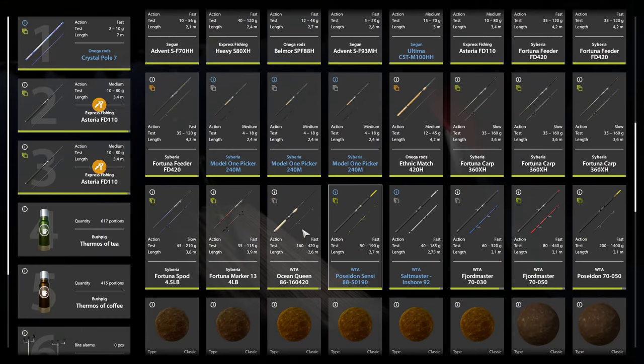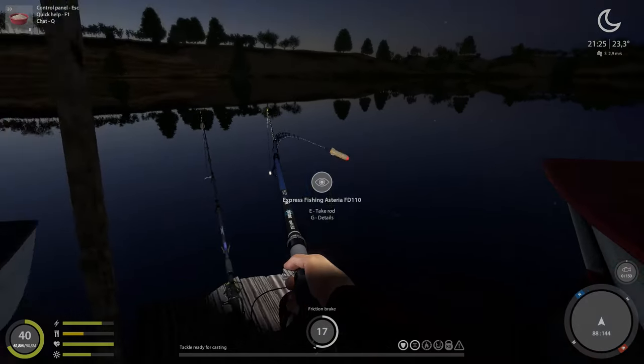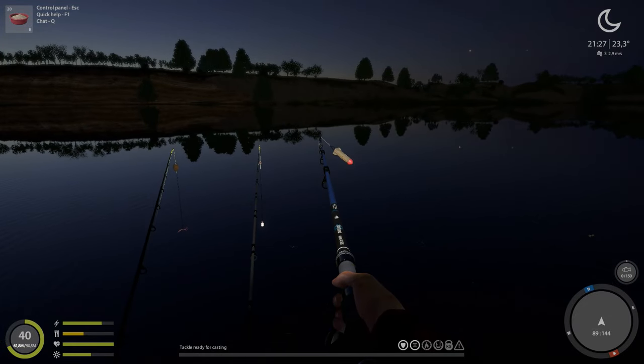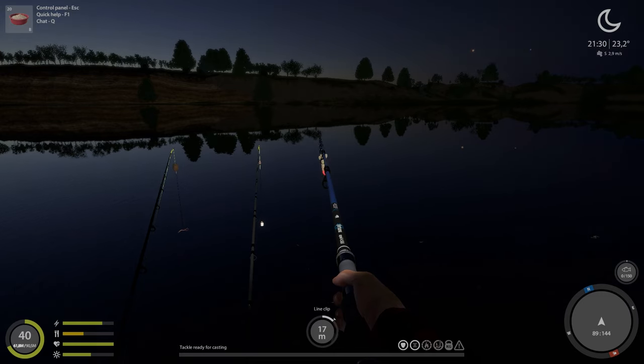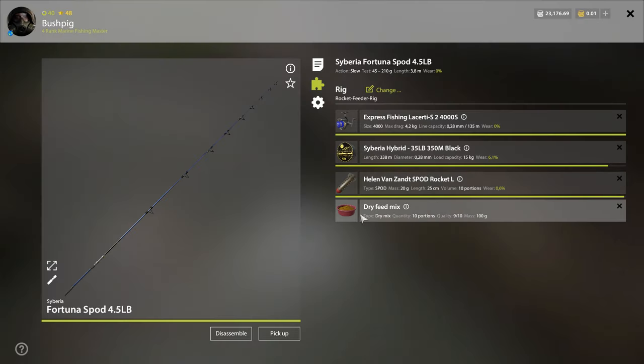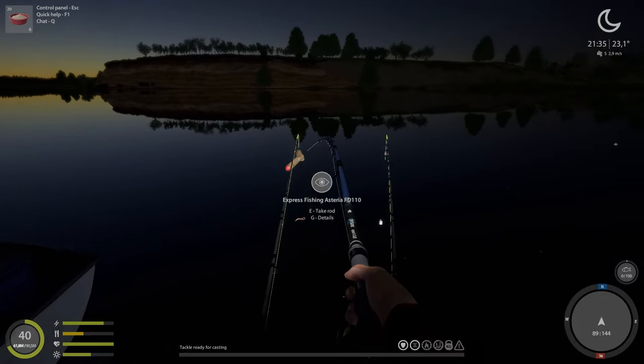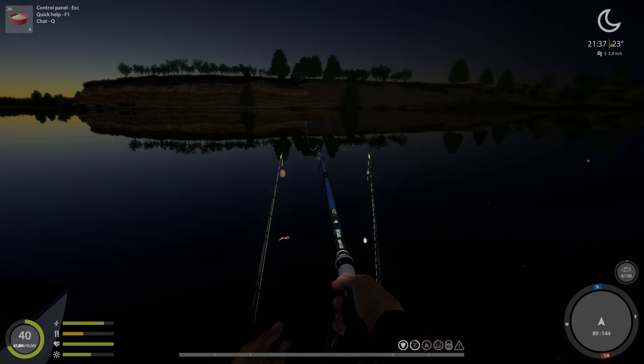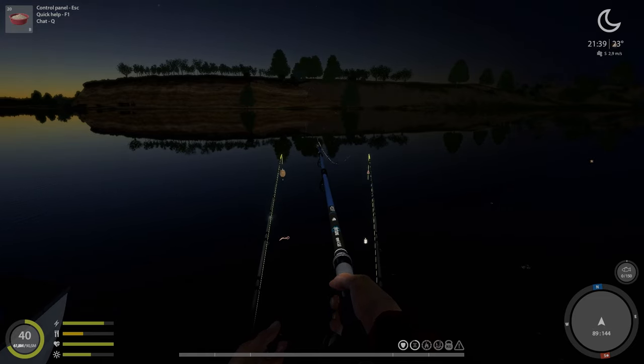Next up we have a spot rod. This rod's only purpose is to deliver ground bait. You're going to press Ctrl and plus or minus to set your clip — so if you're fishing at 20 meters, you put your dry feed into a spot rocket or a spot bomb and cast it out. Once it hits the water it's going to release a large amount of ground bait.